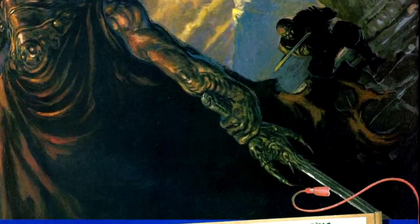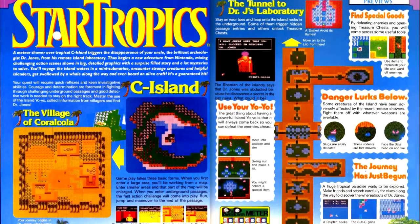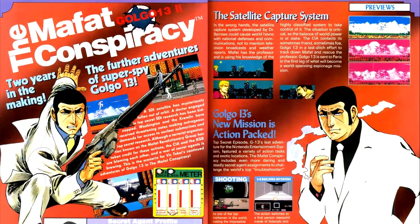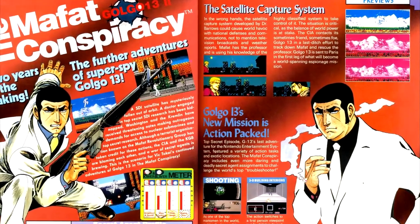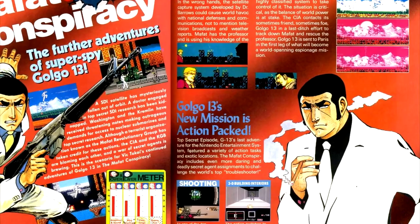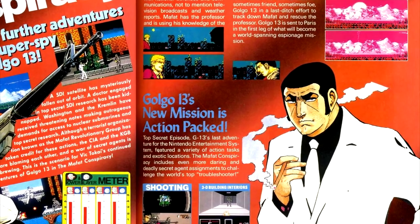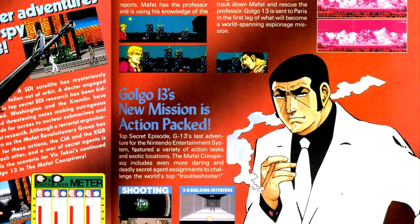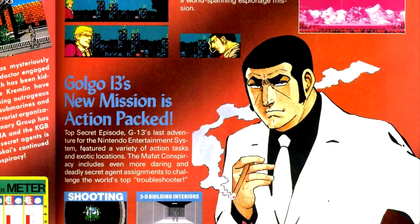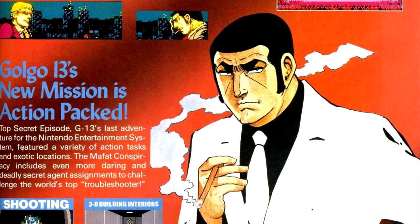We then have a preview of Ninja Gaiden 2, which gets a strategy guide later on, so I'm going to focus on the game more there. There's also a preview of StarTropics, which is Nintendo's just-for-the-US semi-Zelda-styled game. We then have Golgo 13 in The Mafia Conspiracy, now featuring characters smoking in the art in the magazine — which is a wow moment, because nowadays, if you were making a magazine for the same demographic and had a character smoking, there would be a crap storm of epic proportions. The game now has much more vibrant colors and environments than the last game, plus driving stages, and I'm actually kind of interested in checking it out since it might fix a lot of the problems I had with the original Golgo 13.